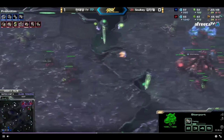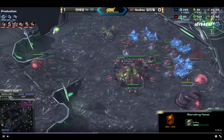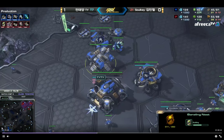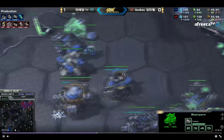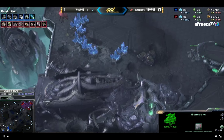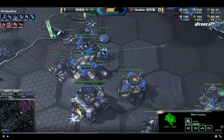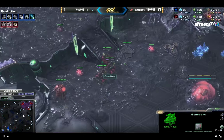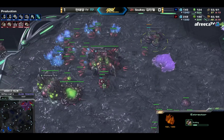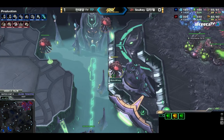It sets up a good spot for drops, and we see this Viking has a very interesting pathing. Rather than going towards the two overlords near the natural and main — the number one and two spots that every Zerg player places their first overlords — what TY does instead is he sends his Vikings straight to the main base area so that he can clear out overlords there before any fast Mutalisks come out, giving him a bigger timing window for his future drops. We see SoulKey spreading out overlords right now, and as soon as this Viking starts hitting them, SoulKey has to pull them back.